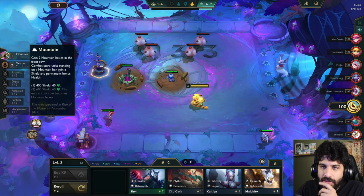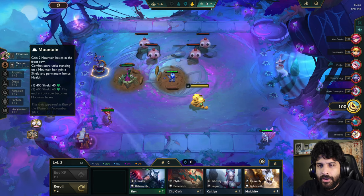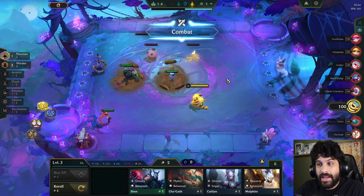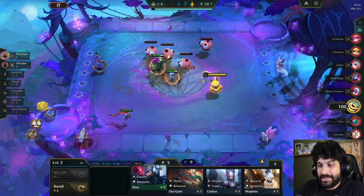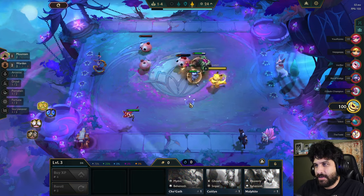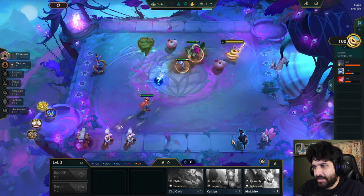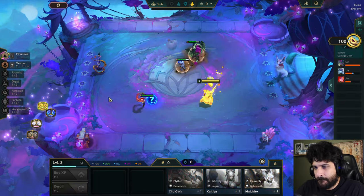Two Mountain gives 600 shield and 60 health; the entire front row becomes Mountain Hexes. That's pretty crazy, actually. I'm going to pick up Shen just in case. That's super crazy. I might sell. There's the pre-level.